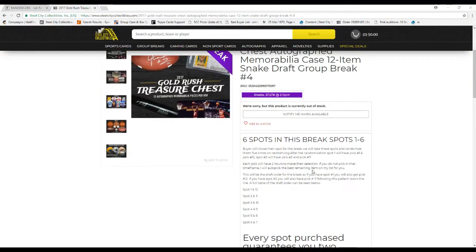Number four — six spots on this break, spots only six. We choose our slots for the break, but then take these slots and randomize it five times on random.org. After randomization, spot number one will pick number one, spot number two will have pick number two. Each pick will have two hours to make their selection. If you don't make your pick in that time, I will auto-pick the best remaining item.